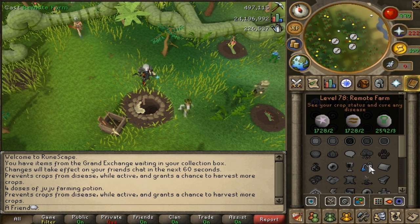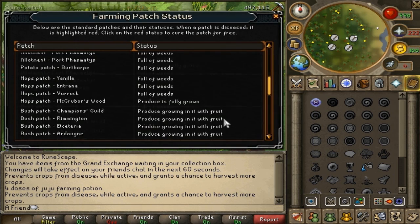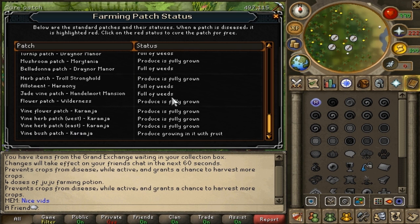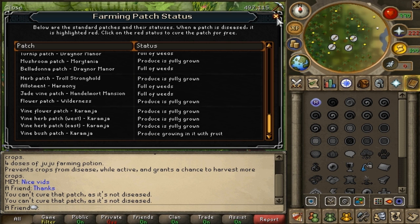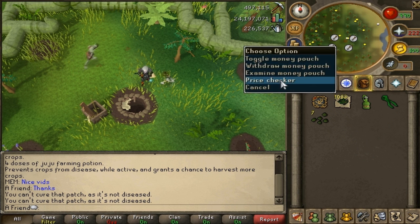One really awesome thing specifically for the Livid Farm is a spell called Remote Farm. You can activate this and see the status of all your crops. If a crop is diseased it will show in red, making it very easy to spot. You can just click 'cure patch' and it doesn't require any additional runes. It's a very nice thing to have and probably a must if you want to plant torstols.